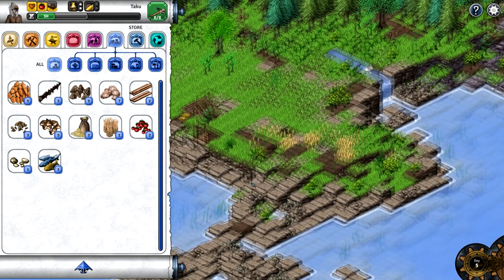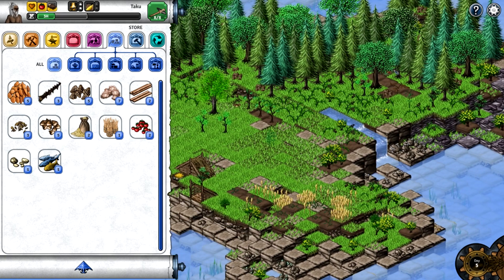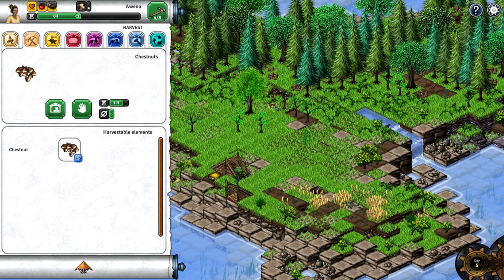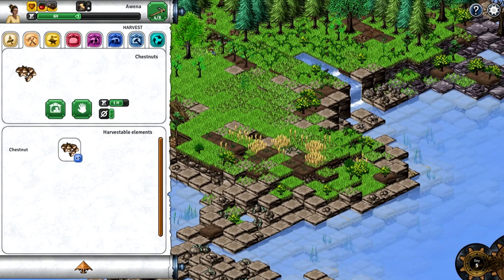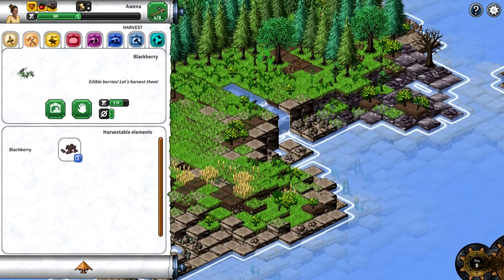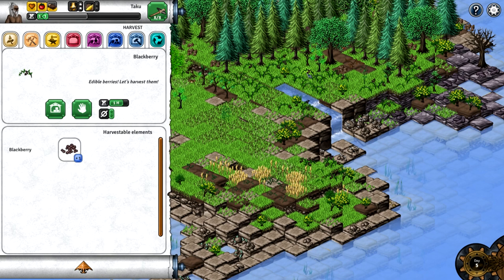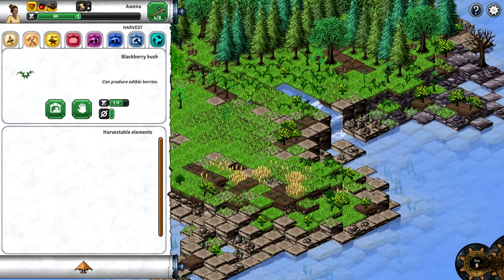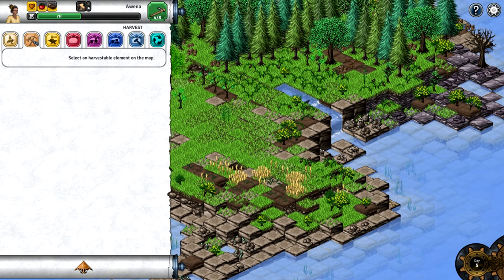Let's try and get some food together. I can't access this — I'm going to have to cut down this tree at some point because I want those tomatoes behind it. Oh, what is that? More chestnuts! But we can't eat them currently — maybe you need to do something to them, I don't know if there's a recipe for that. Let's go get some more berries.